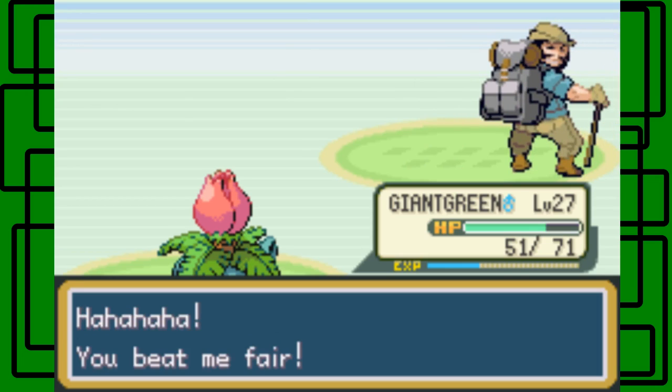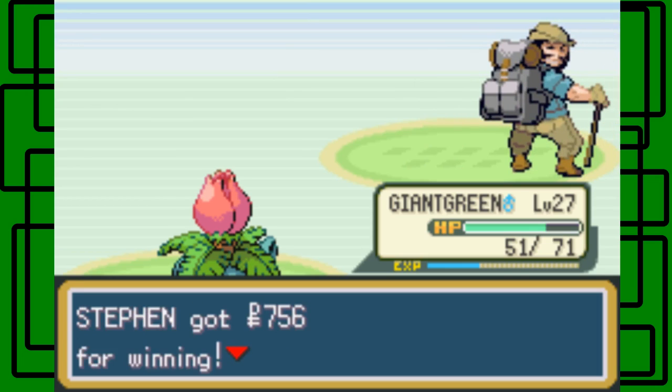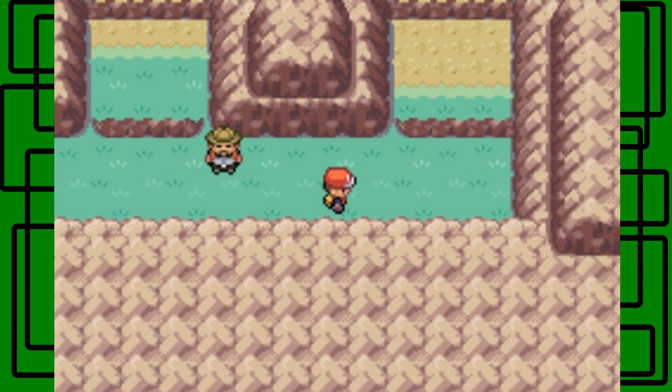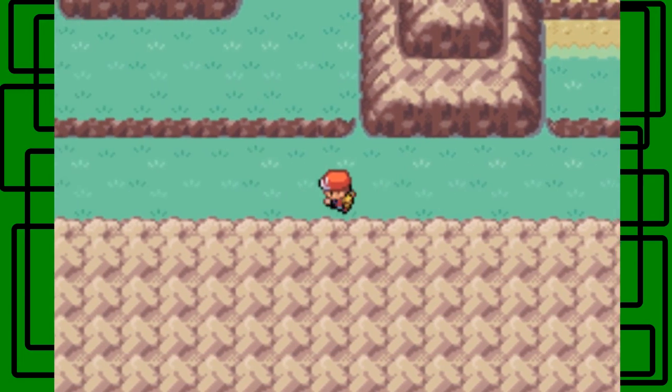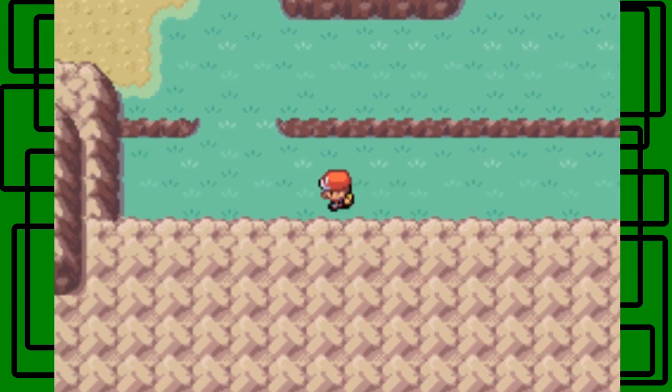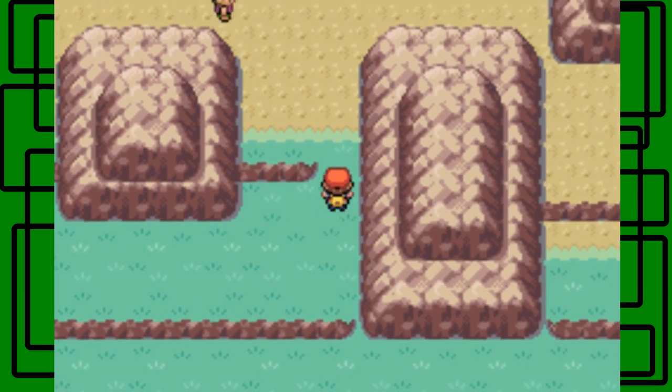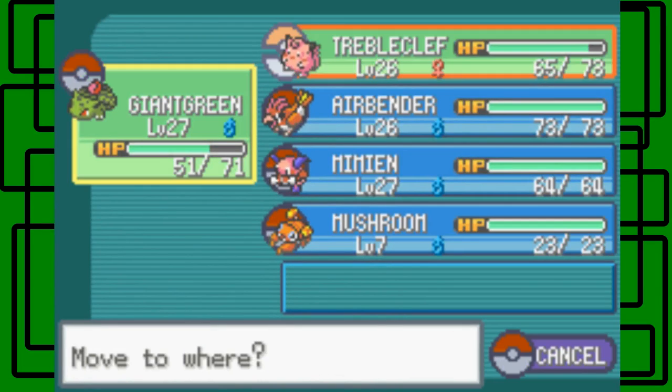You beat me with Vine Whip. Thanks for $7.56 man. There's a Burn Heal here — nice. Is there a berry around here? Maybe it's somewhere later on this route. Here's a Bug Catcher — let's switch over to Airbender then. Put Airbender up front.